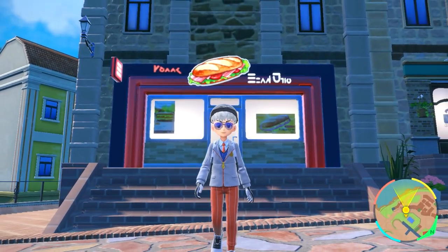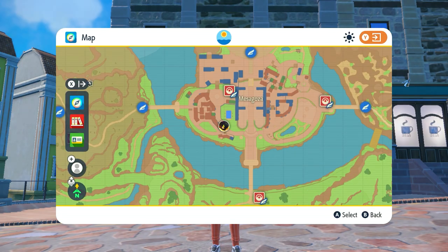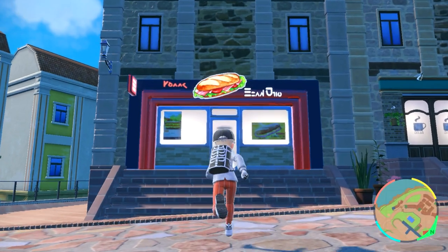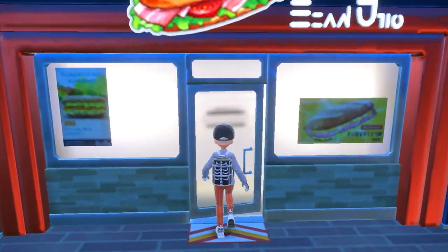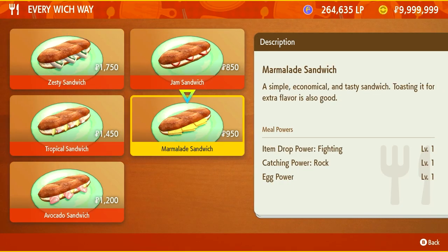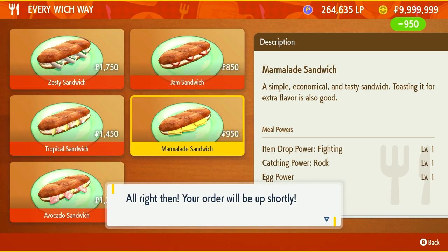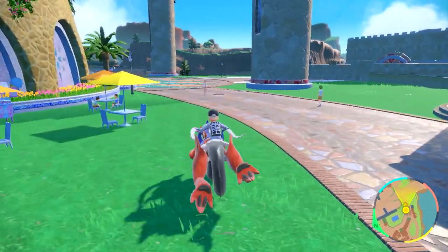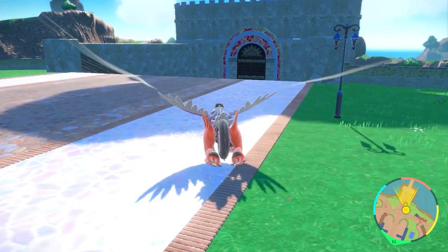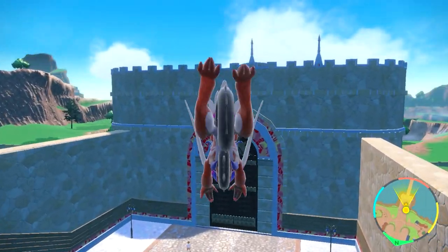Before we go outside we're going to stop at the sandwich shop and get an egg power sandwich, nice and cheap. It's right over here at the Mesa Gosa — this little sandwich store where you get your sandwich recipes as well. We're going inside, speaking to the lady, and making a marmalade sandwich for just under a thousand Pokedollars. We've got Egg Power Level 1, which will be enough — we only need one egg from Meow Scarada and Ditto.